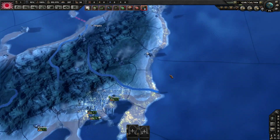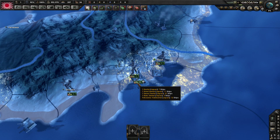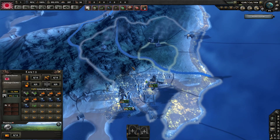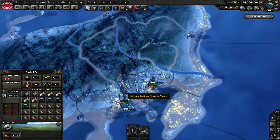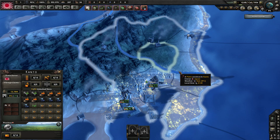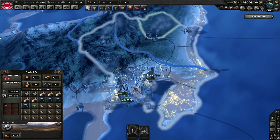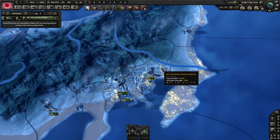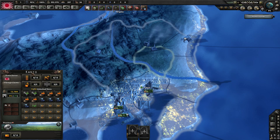I'm going to zoom in on a territory. You see we've got all our divisions littered about — these rectangles — and we've got our navies and our naval bases. If I click on this territory right here, you'll notice a large outline pops up and a tiny outline pops up. The big outline is called a state; the small outline is a province. Provinces are where individual battles go on, where our divisions are standing. This one is standing on the province of Tokyo, but the state is called Kanto, and you'll see a state view popped up.